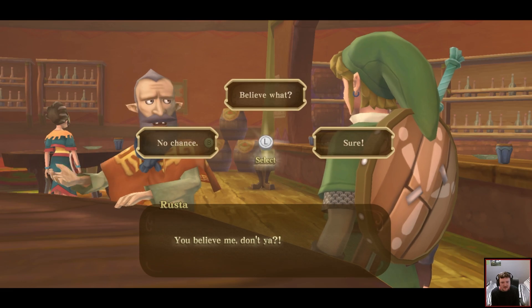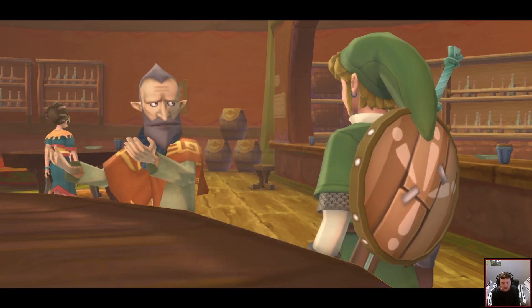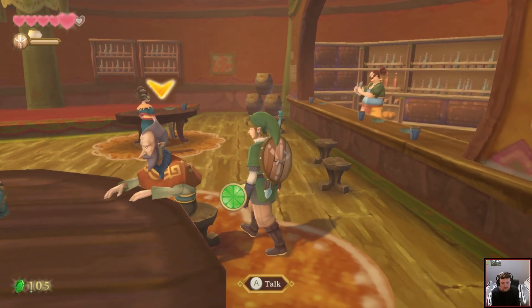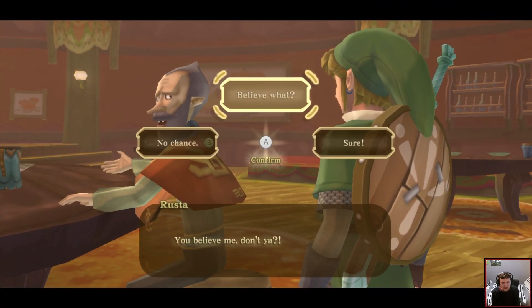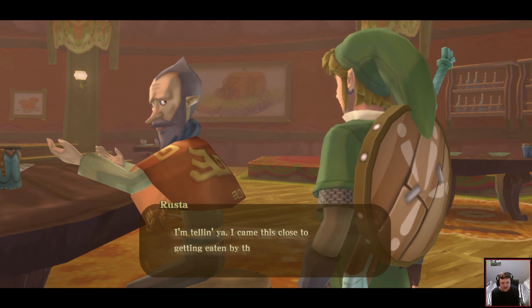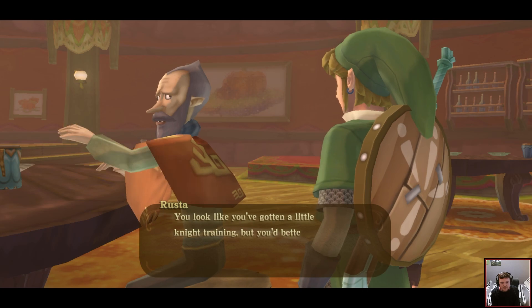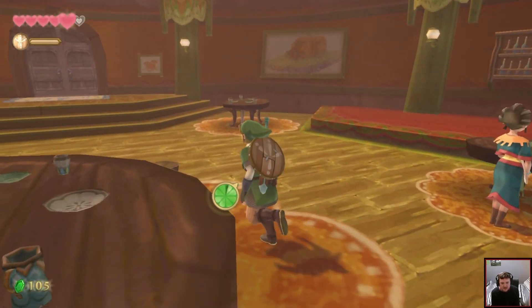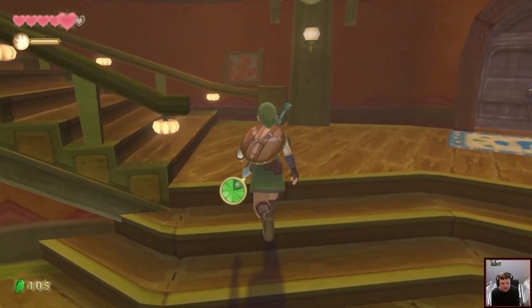Demons, eh? You believe me, don't you? I know — you're a good kid. There's a fiendish demon living in Skyloft! I'm telling you, I came this close to getting eaten by that evil beast. You've only just started your knight training, but you better keep your guard up or it'll come after you too. I'm not crazy. He's crazy.